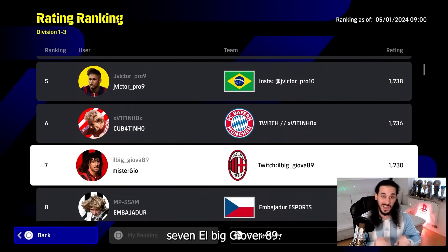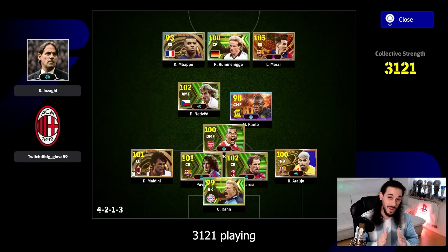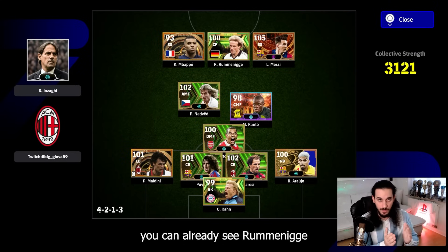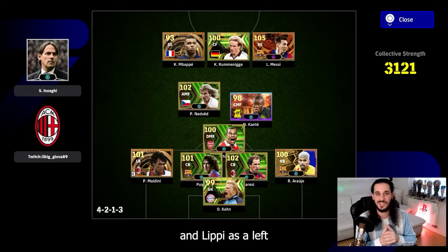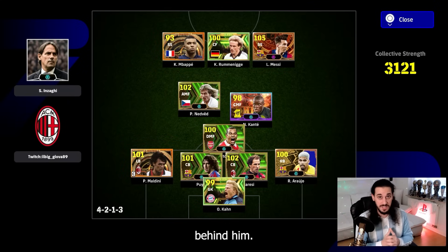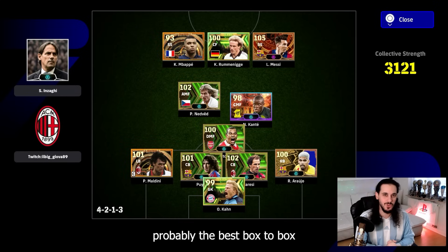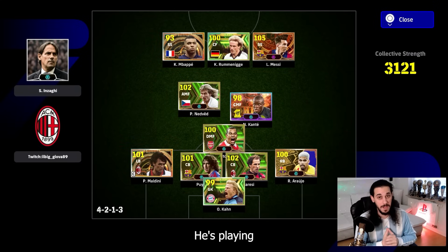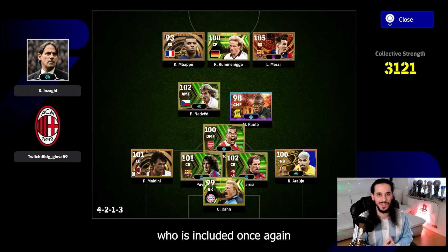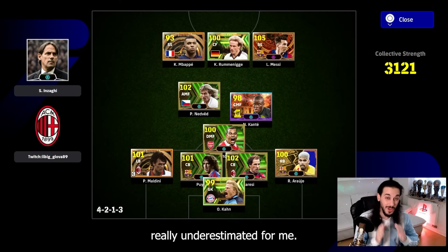Seventh place: Ilbig_Jiova89 — using Inzaghi, meaning quick counter. Collective team strength is 3121. Playing in a 4-2-1-3 meta system again. Up front: Rümenige, Messi on the right side, and Mbappé as a left second striker — high explosiveness, high pace combined with clinical finishes. Behind them he plays with Pavel Nedvěd and Kanté Showtime, who is probably the best box-to-box player in the game, and Gilberto Silva as DMF.